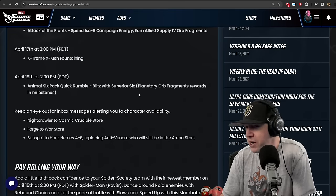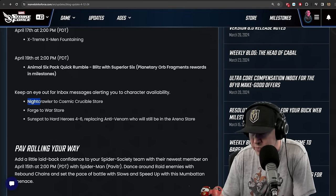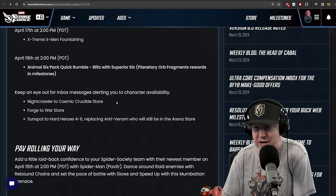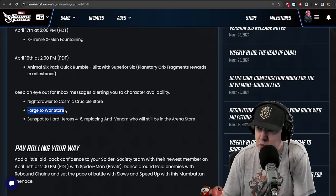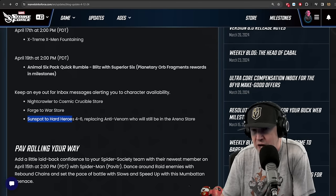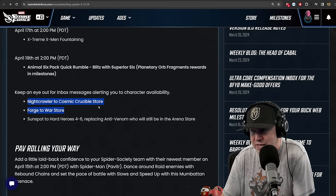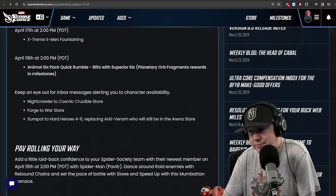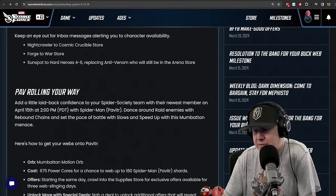Nightcrawler — one of the better characters in the game — will be coming to the Cosmic Crucible store. Very nice, hopefully you have some credits saved. Forge will be going to the war store, and Sunspot will be going to Hard Heroes node 4-6. I went and hearted him already. I'm crying because I opened up all my teal orbs for my Cosmic Crucible, so I should have saved that currency for Nightcrawler.